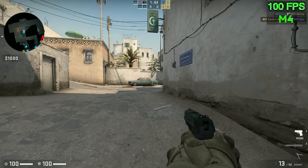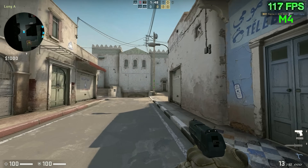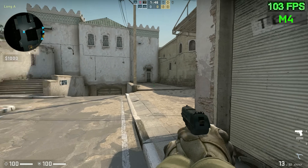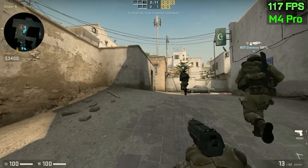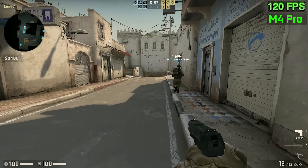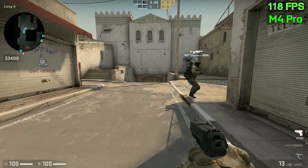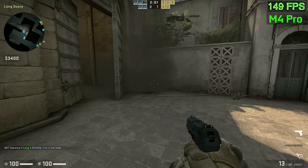Counter-Strike 2 running natively in Mac OS X on the Dust map: you're looking at about 90 to 120 FPS on the M4 at medium detail settings, and 120 to 160 FPS on the M4 Pro. Counter-Strike runs great on the M4 chip — in both cases you're getting above 90 to 100 FPS most of the time.